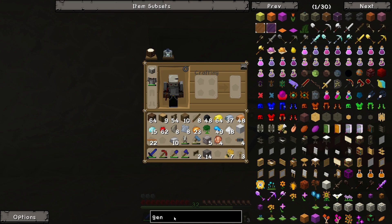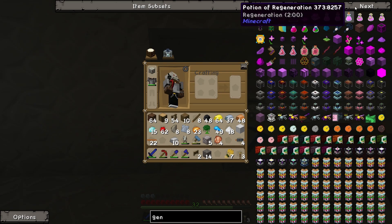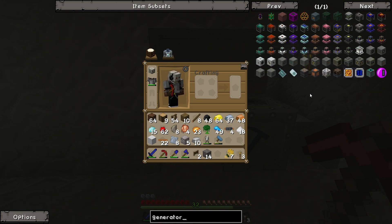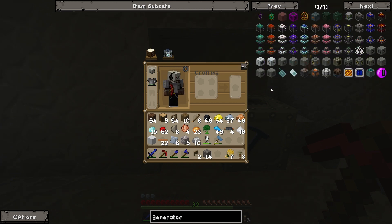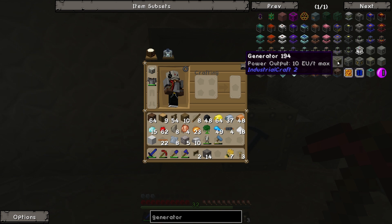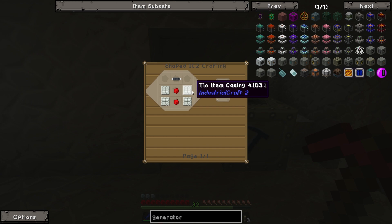Why would it be bad to run on redstone? Redstone's got a lot of uses and I don't want to throw it away on power. Generator — should I just make a geothermal generator? No, let's make a regular generator — I want to show all aspects of this game as much as I can. So for the generator, we're gonna make the battery first. We're gonna need insulated tin cables and tin casing.